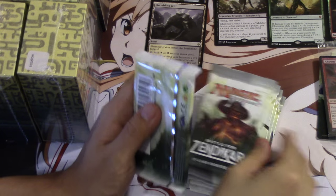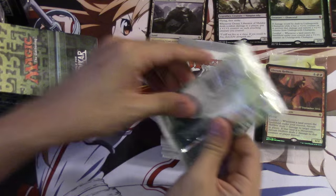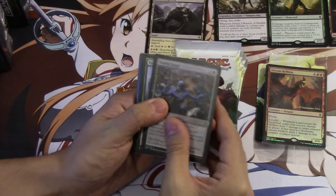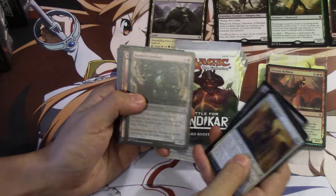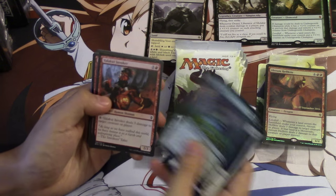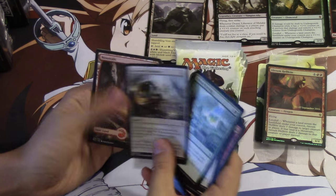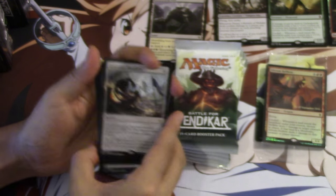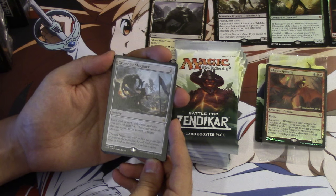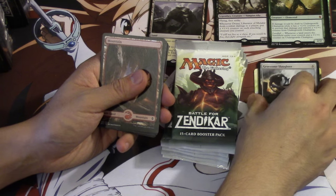We will continue to open until there are no packs left unopened. Hopefully you enjoy these type of videos - I know some people don't, but I think most of my subscribers do. This one's pretty good - it is an elf that produces mana, which is not the worst case. We get scrying and Gruesome Slaughter. This is a card that is kind of like a wrath effect: until end of turn, colorless creatures you control get to tap and deal damage equal to power to target creature. It's an interesting card.